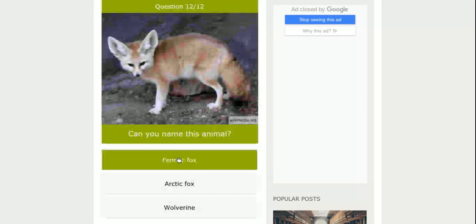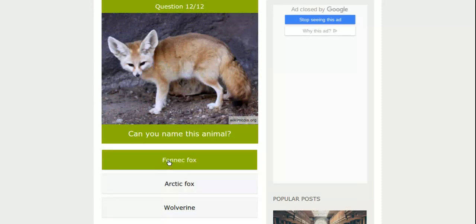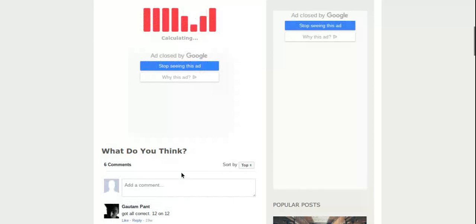I think this is a fox — fennec fox and Arctic fox. I'm not sure, because a wolverine kind of looks like a honey badger, which is like a sunbear. I think I know my animals pretty well, but not these ones apparently. Arctic foxes are usually white, but during springtime their fur changes color, I think. So I'm going to go with the Arctic fox.